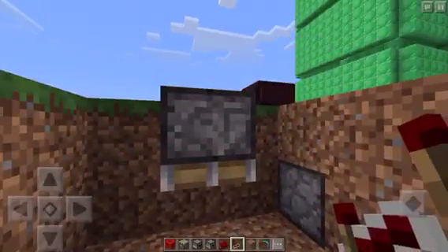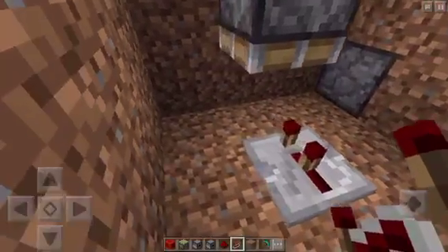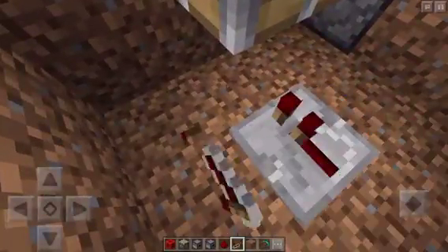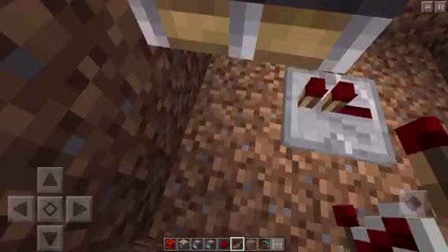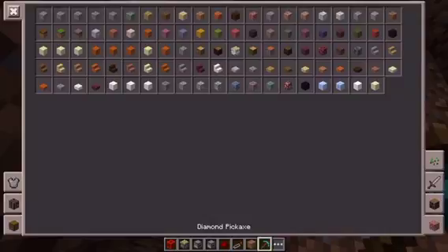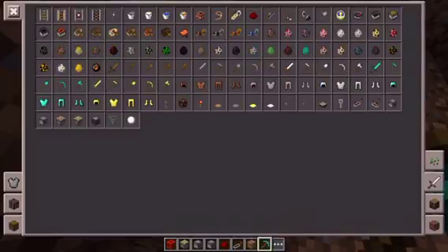So you're going to want to place a piston here, redstone here, and make sure you can set that repeater delay to whatever you want.